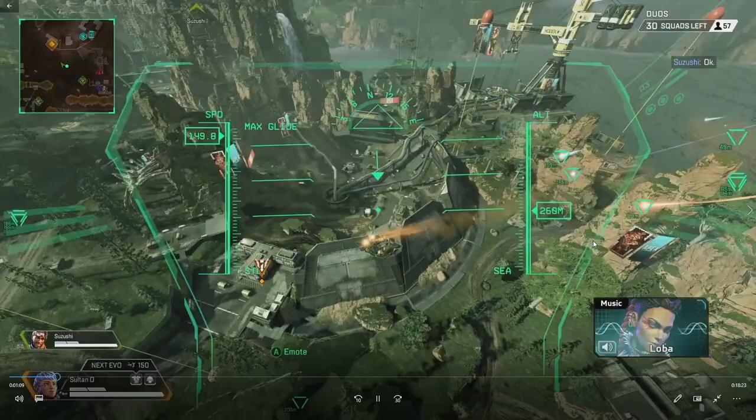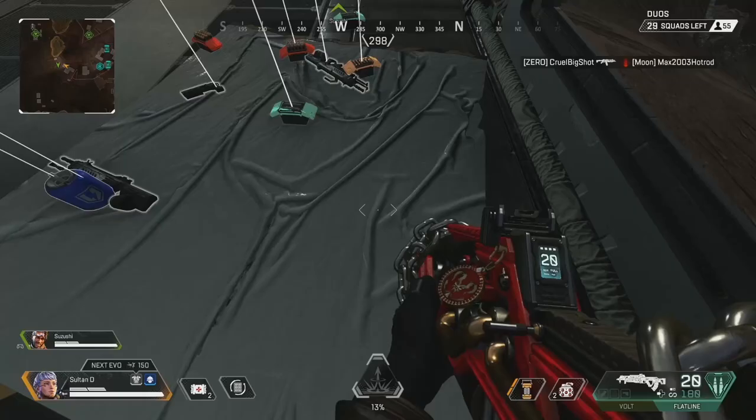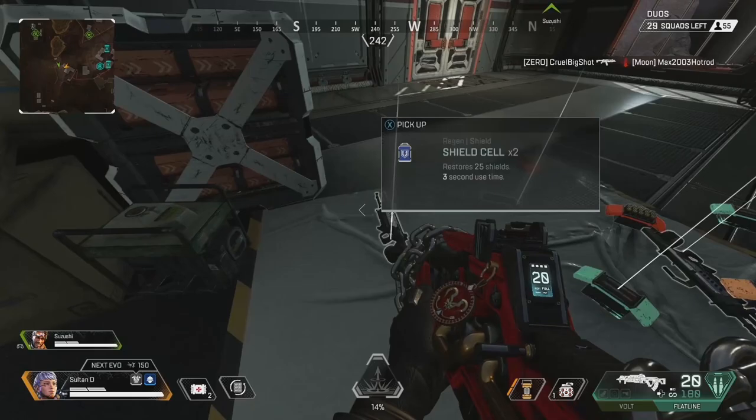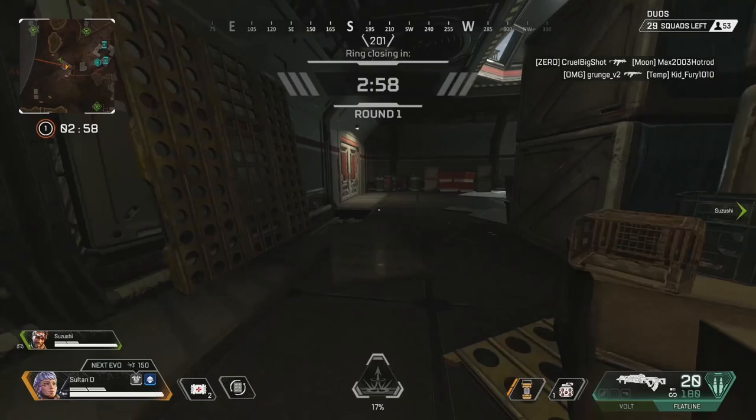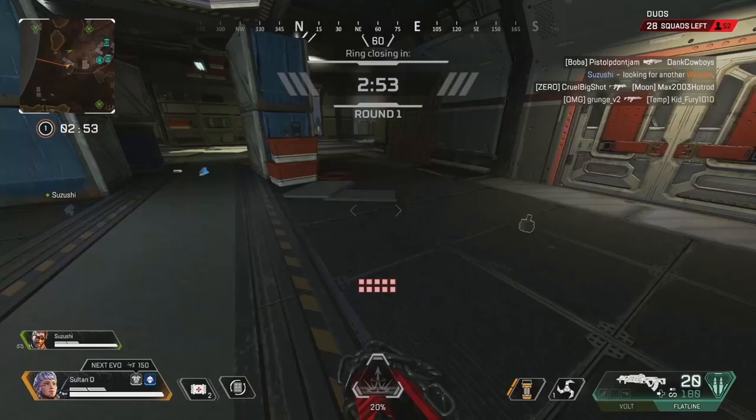Do you have to land Capacitor every single game to get a 20 bomb? Absolutely not. You can go anywhere you want based on your lobby and where people are deciding to land. I landed up top side here because that's going to give me my loot safely. If there was a team contesting me, it's going to be a fair 50-50 gamble based on loot, and then we go from there.